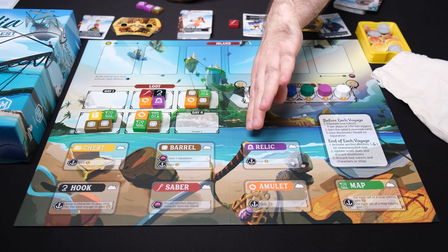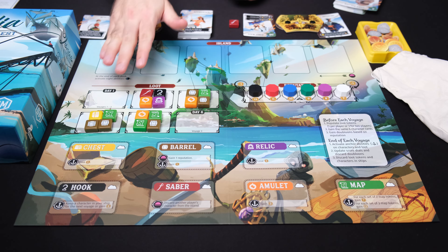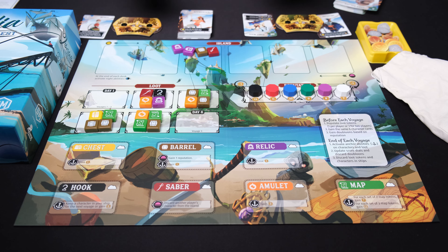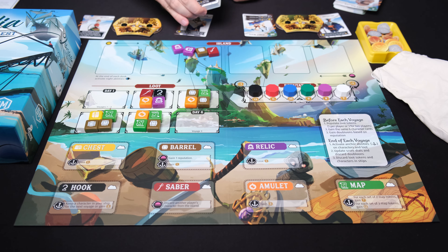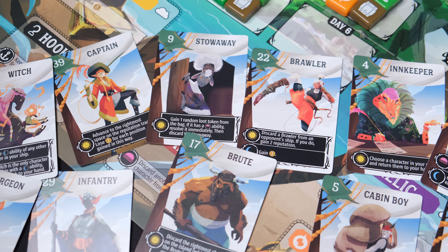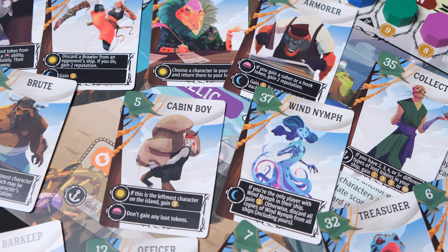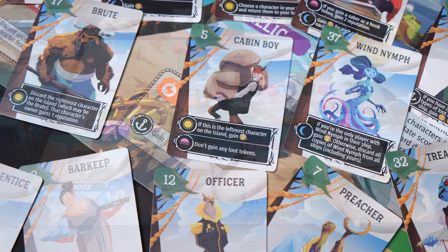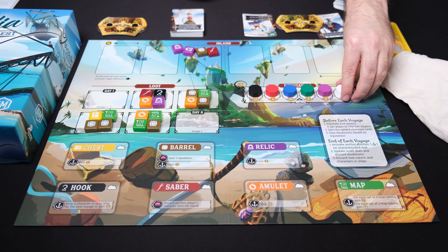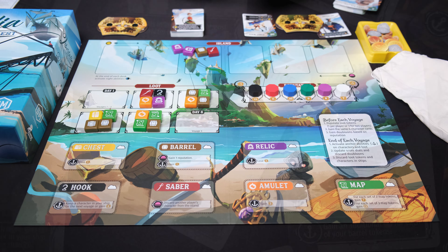I'll point out that this is just one side of the board. There is another side — the stormy side — where all the loot tokens have very different abilities. There's also a set of cardboard tokens that indicate each of these abilities for both the calm and the stormy side, and you can actually shuffle those and play with a combination of both abilities — so you get variety each game from the tokens themselves. You will not go through all of these cards in a given game; there's just so much variability in these powers, so much to explore.